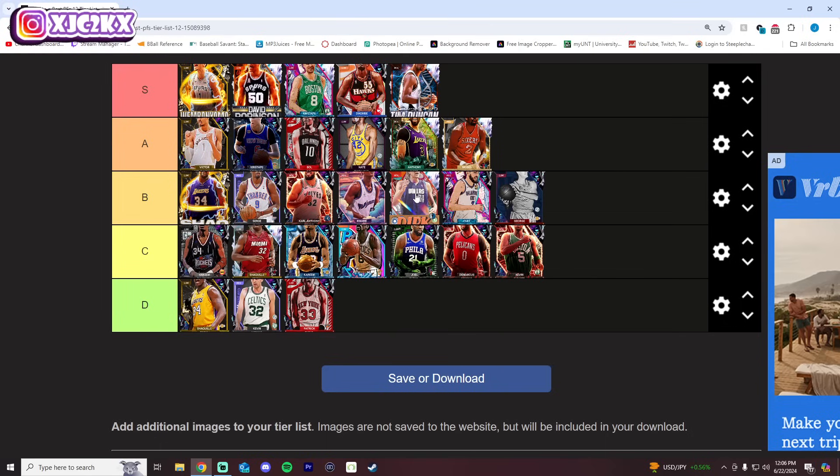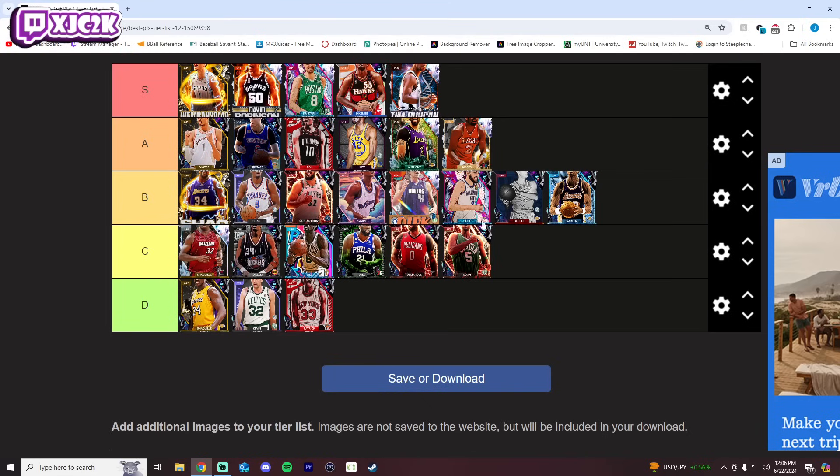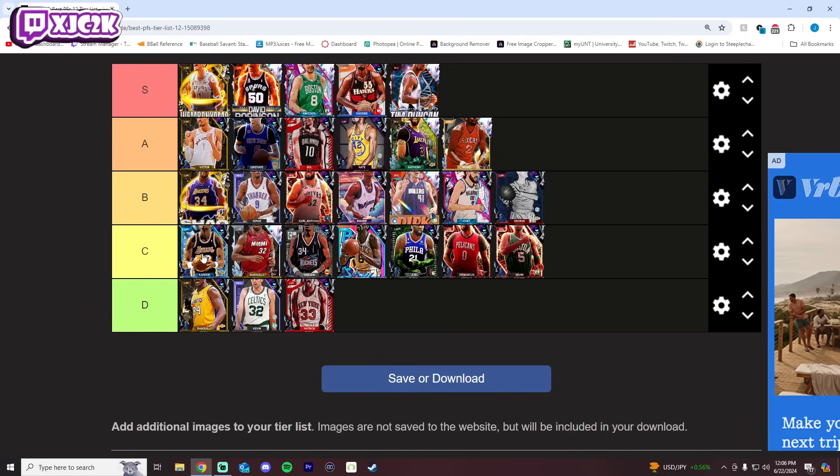The C tier is really low on some good cards still, but there are a lot of good power forwards. I know Kareem feels weird being in C tier — he feels like a B tier card — but then B tier gets too big, so I'm leaving it like this. Release is really important to me, number one. Size is really important to me, number two. If you have a bad release and bad SIGs, it's automatically going to push you down. A lot of the cards in C and D tier have at least one of those things, if not both. That is going to do it for this video — I hope y'all did enjoy. Make sure you hit that like button, leave a comment, and subscribe. I'll be back with more 2K content very soon. I appreciate y'all. Peace.